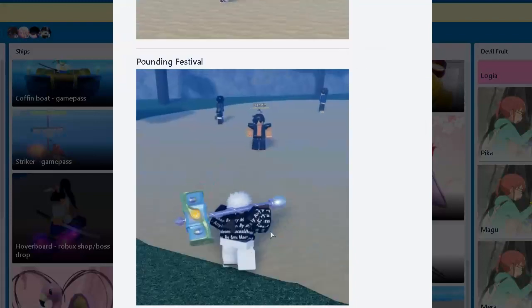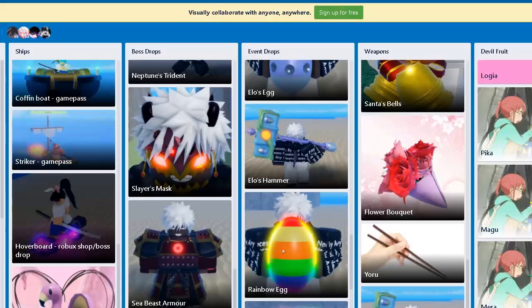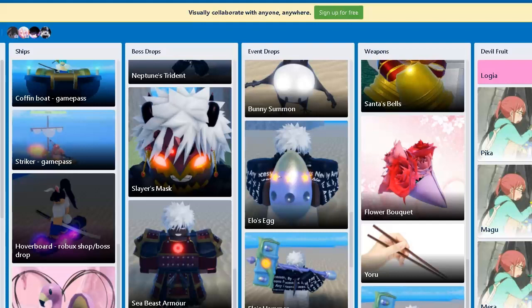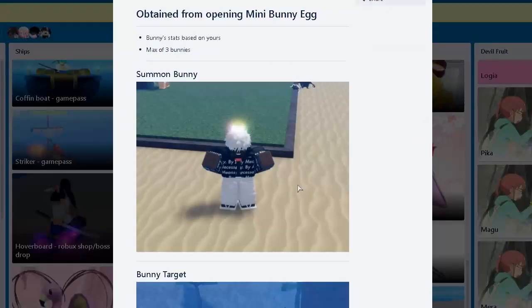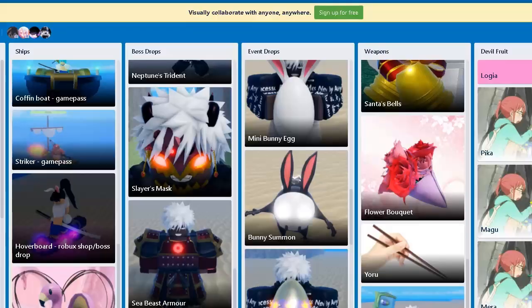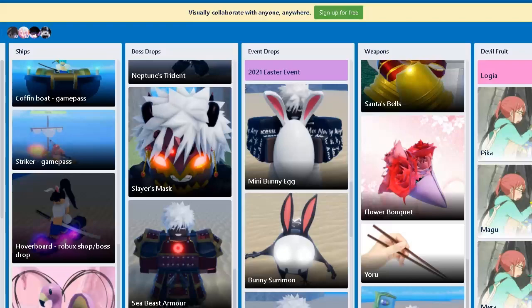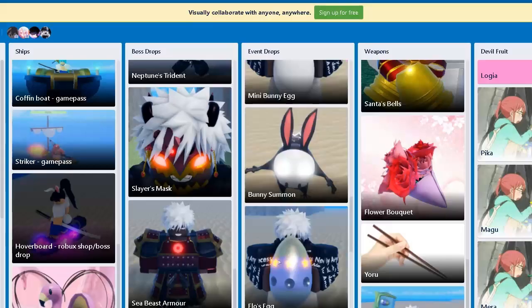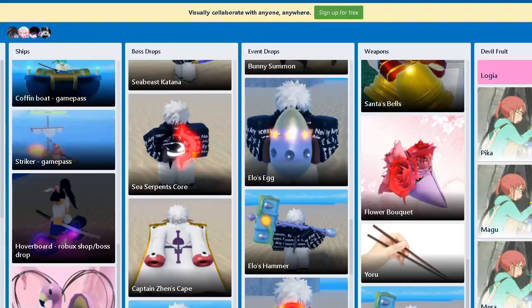Here's the hammer from the Easter Bunny — it's alright, I guess it's like a heavy version, a hammer version of Curry Bosch. You get it from Elo's Egg. And there's the Mini Bunny Egg — you can have three of them in total, so you get three bunnies to summon. Really nice if you want to auto farm for levels.